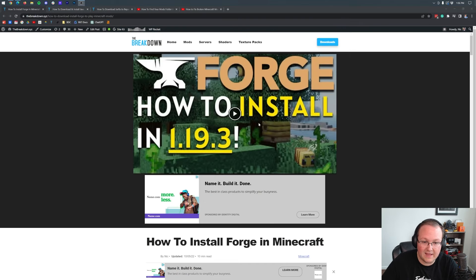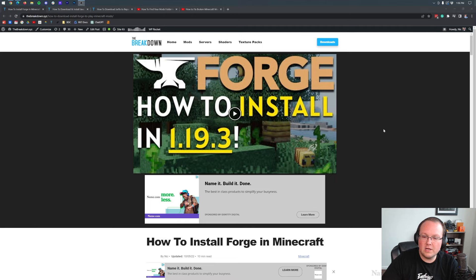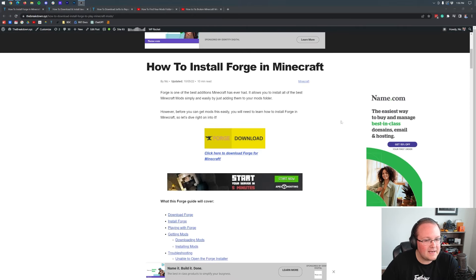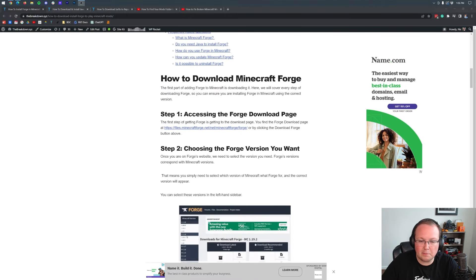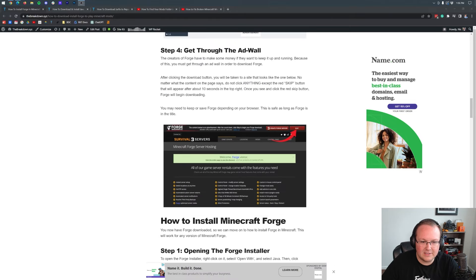We always keep this article and the video at the top up to date for the newest Minecraft version. At the time I'm recording this it's 1.19.3, but we know 1.20 is on the way and it might be 1.24 if things go crazy by the end of 2023. So we want to make sure this is always up to date to the newest Minecraft version release. If you have issues with this specific video, go watch the one on the website. You've also got something to let you go at your own pace. Minecraft Forge is not hard to install but a lot of people prefer to read, and that's why this article is here.